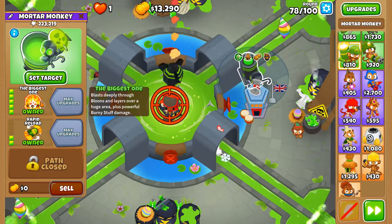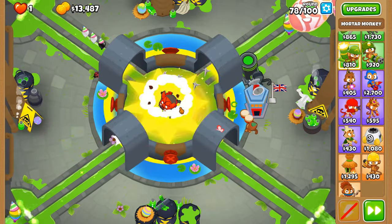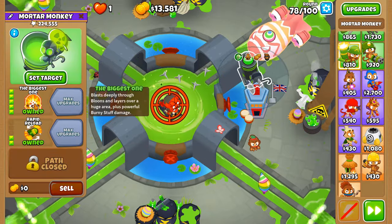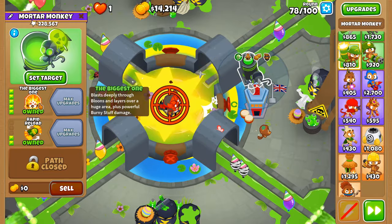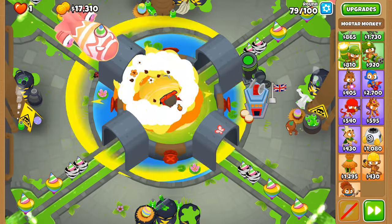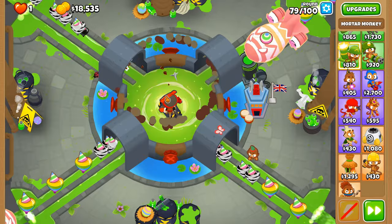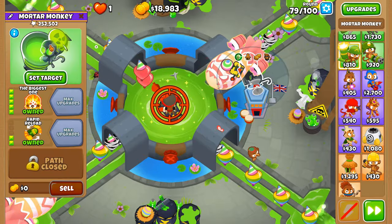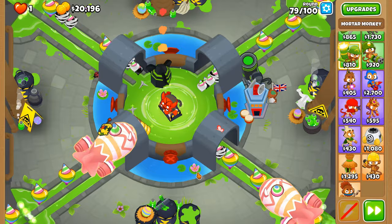The biggest one is not only very good when it comes to stuns and damage per shell, but also the pierce. I think it's the path with the most pierce for any mortar, just because it has the biggest explosions. It'd be weird if it had the biggest explosions but only a pierce count of one — that would be terrible. That would be some kind of April Fools move. Regrows on round 79 can usually be an issue, but not this time around with this amount of pierce.